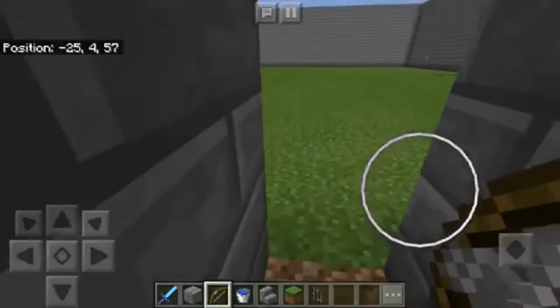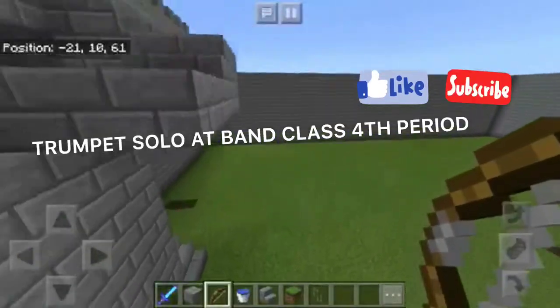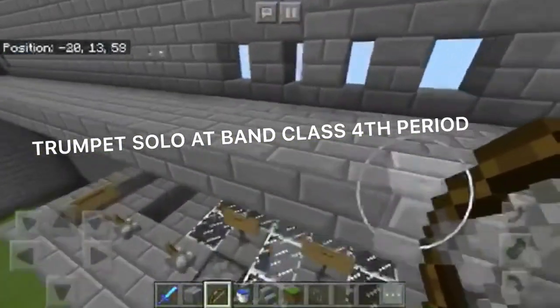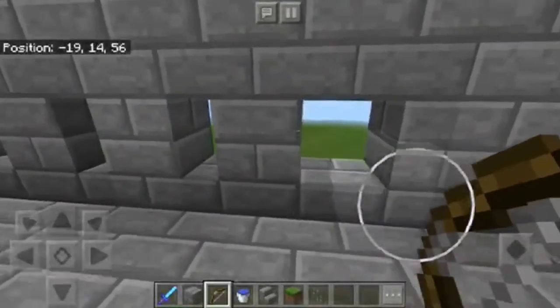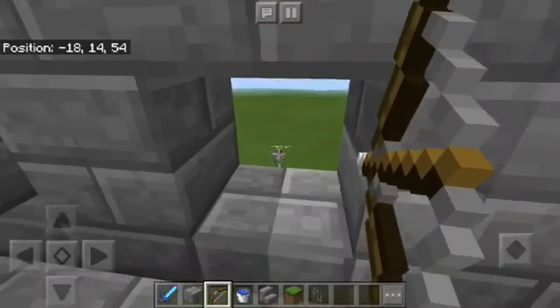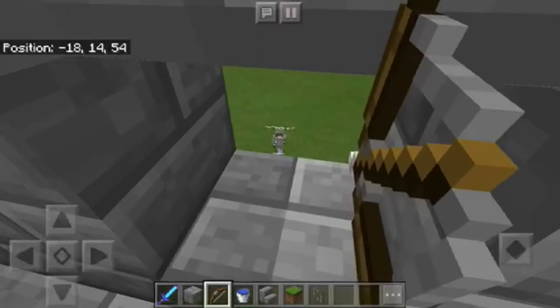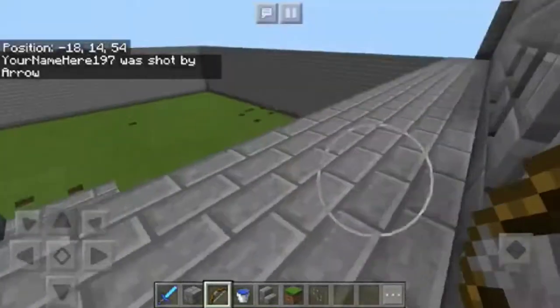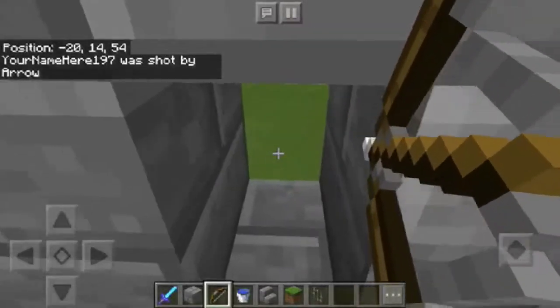Now we're going to showcase all of these defenses. First, the invader is going to try to attack, but from these arrow loops we can shoot through and they can't shoot back at us — so we've killed him.